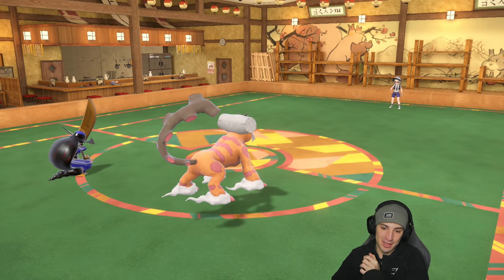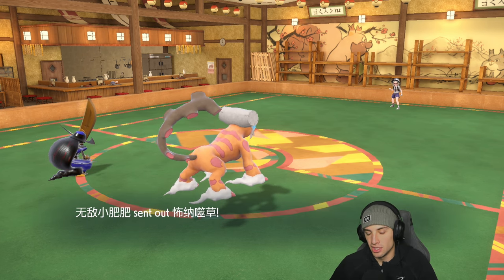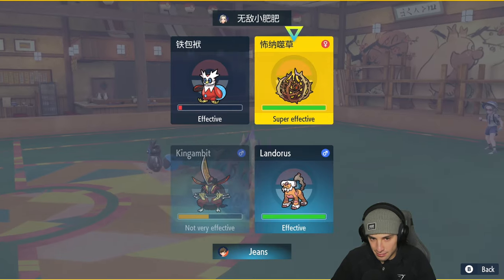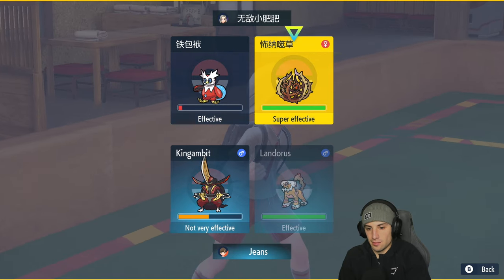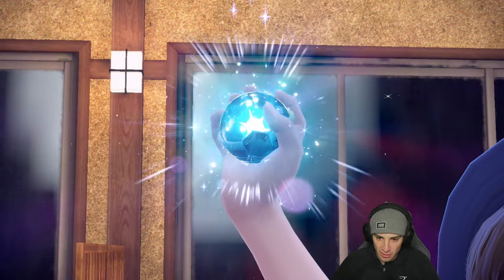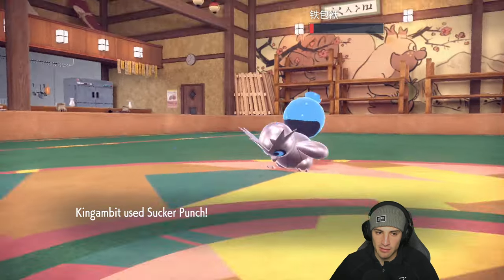Now I think it's a good time to Sucker Punch the Iron Bundle slot or even swap Landorus in depending on who they bring out — I just want to play this very simply. They end up going into Brambleghast. I think you might just want to Tera Blast here, take away that Ground typing. Terralizating Landorus and applying pressure onto Brambleghast with a Tera Blast while taking away the Ground typing — playing this one really well especially with King Gambit having gotten that Swords Dance off.